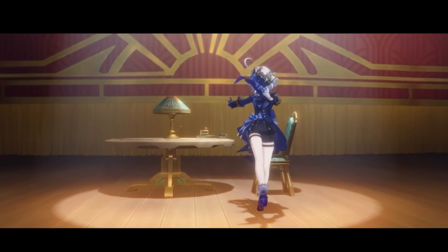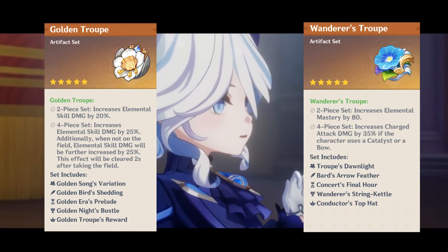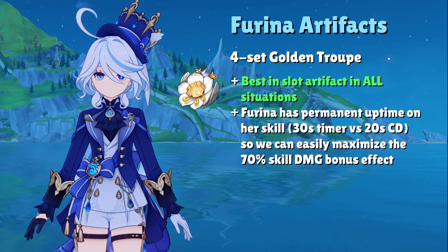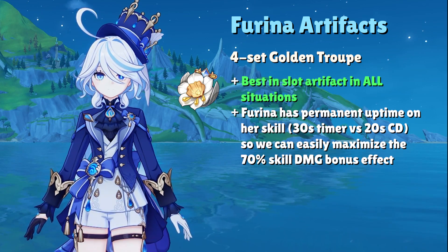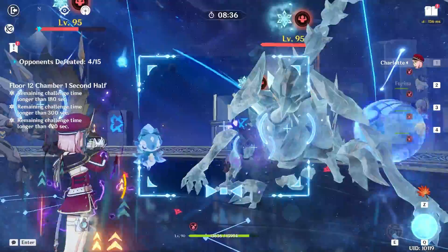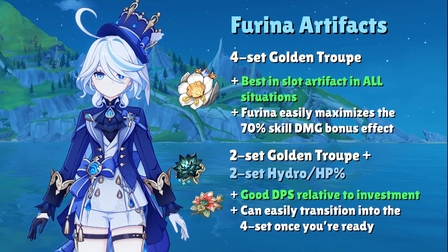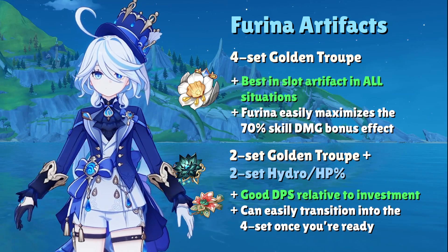With artifacts, there's a clear-cut winner for the best set on Farina, and it's not even close. Golden Troupe — not to be mistaken with Wanderer's Troupe — is the only set you should ever farm for Farina, barring any future artifact sets we don't know about. Because Farina's goal at C0 is to quickly swap in and out after using her skill and burst, she gets full benefit from the 2-set and 4-set effects that grant a whopping 70% elemental skill damage bonus. Pretty much all of her damage comes from her skill, while her burst is mainly buffing utility similar to Nahida, so this set is basically buffing all of her damage. 2-set combinations such as Golden Troupe with a Hydro Damage Bonus set are also viable substitutes while you farm the new 4.0 artifact domain.